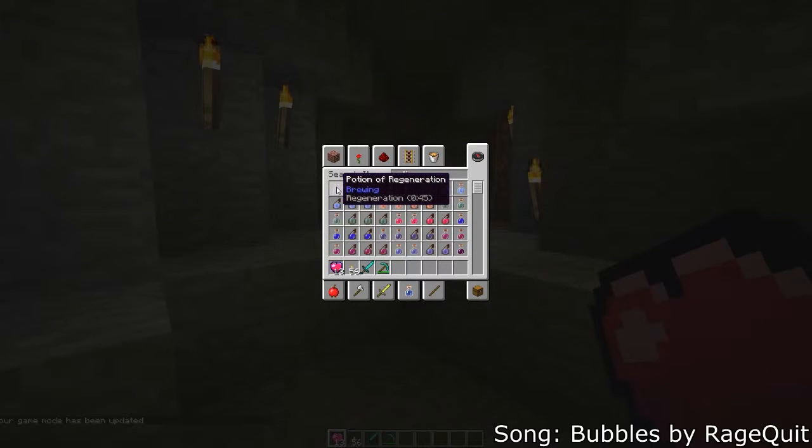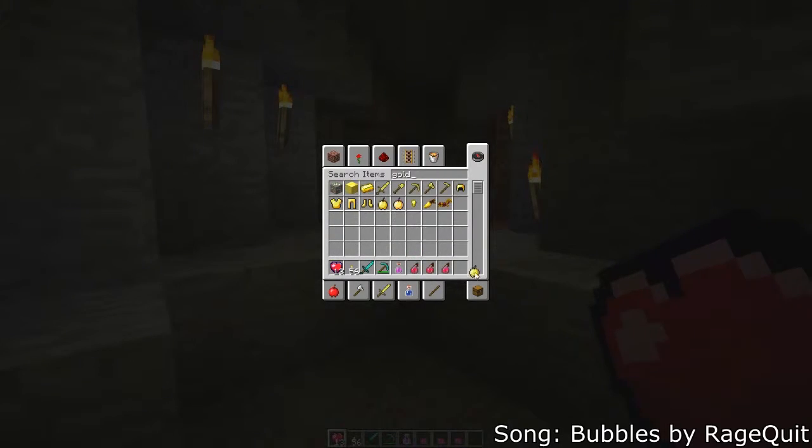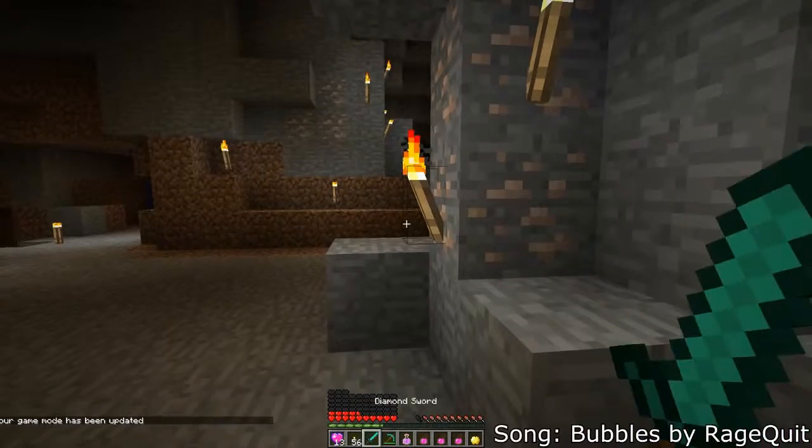Let's get some potions — some potions of regeneration, some splash potions of healing. Let me get more of those. Oh wait, I guess we can only do a couple. And a golden apple — let's do a golden apple too. Now let's put these to the test.